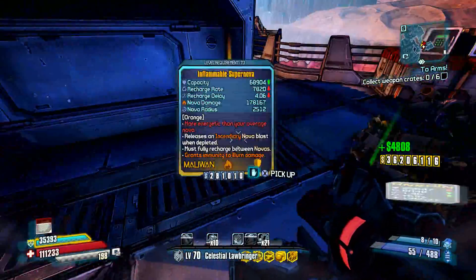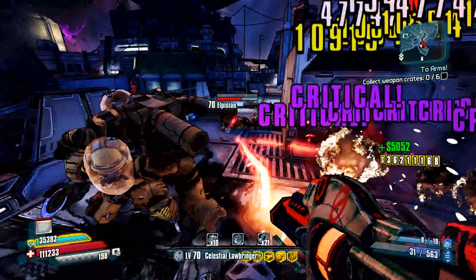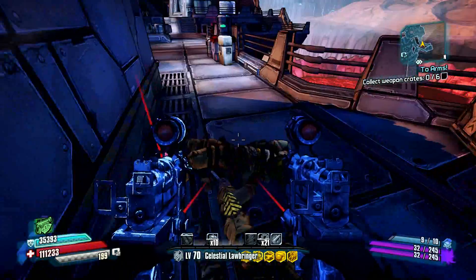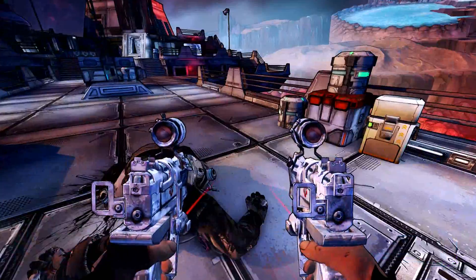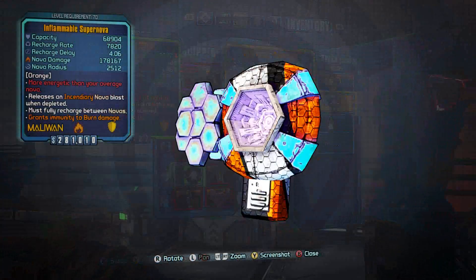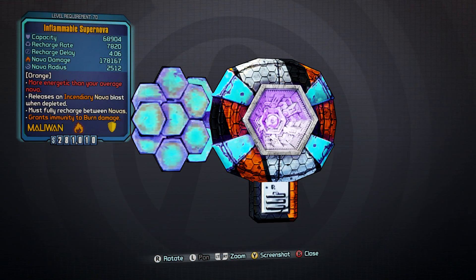So you don't have to farm this one too long — it wasn't a very long farm. None of the items in the Preschool take that long to farm, which is kind of nice. You can see the Supernova drop, and I cut out the rest of the enemies for the sake of time. Yeah, that's pretty much it — there you go.